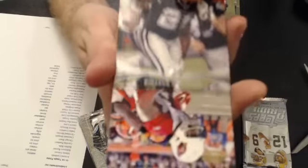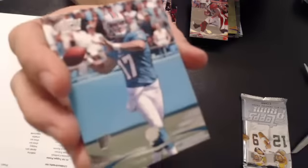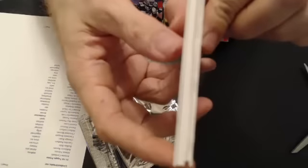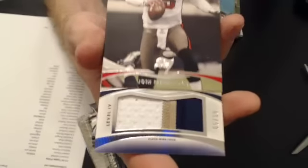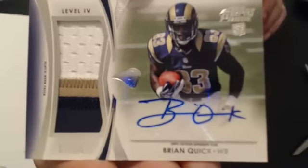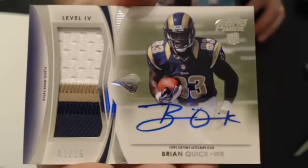Here we have a Gold of Fitzgerald, Tannehill rookie, and a last patch — ooh, we got a nice thick one there. Could be a short print. It's an auto patch. Nice looking patch. Five of fifteen. Flying quick.